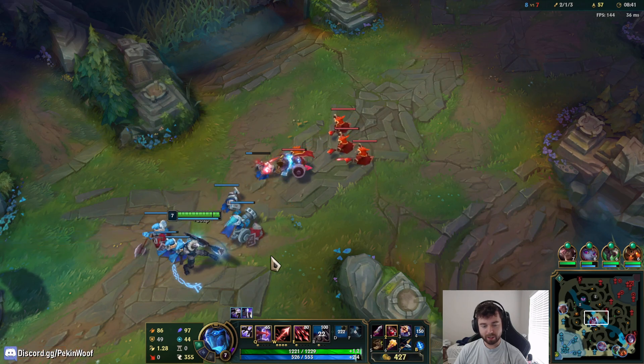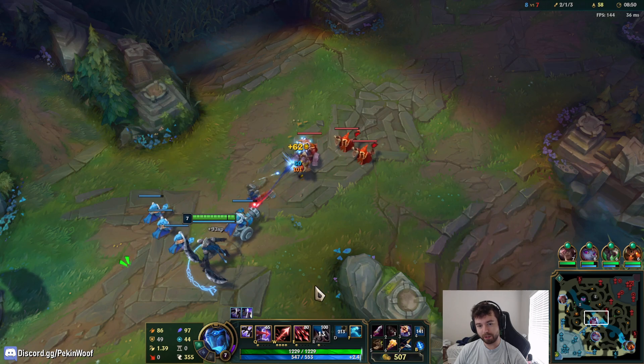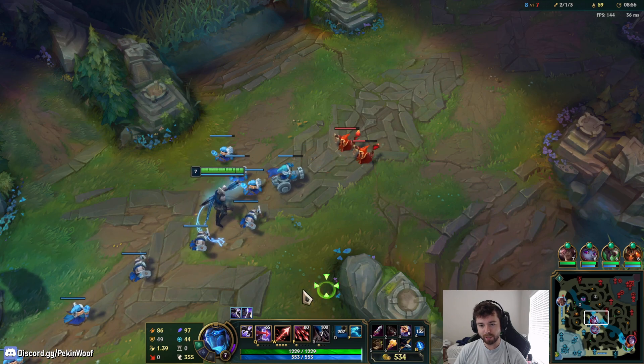The only downside to not going Halo Blades is that because I'm not in the Domination tree - the red one - I can't get Ultimate Hunter, so my ultimate's on a really long cooldown and it stays long basically the entire game, because you don't really build CDR. I have been going Crown instead of Riftmaker.